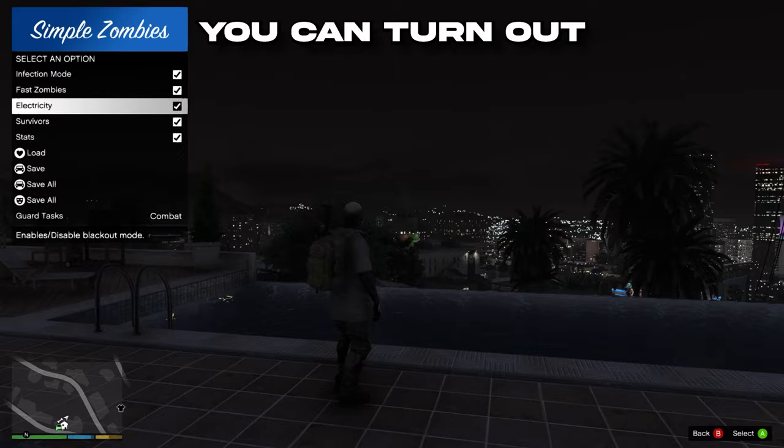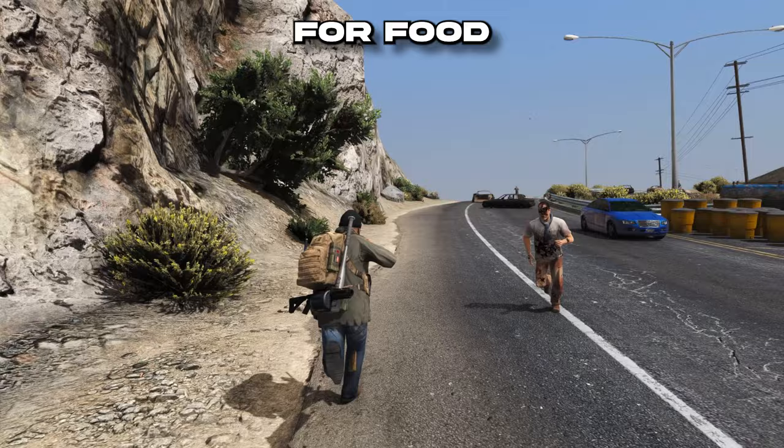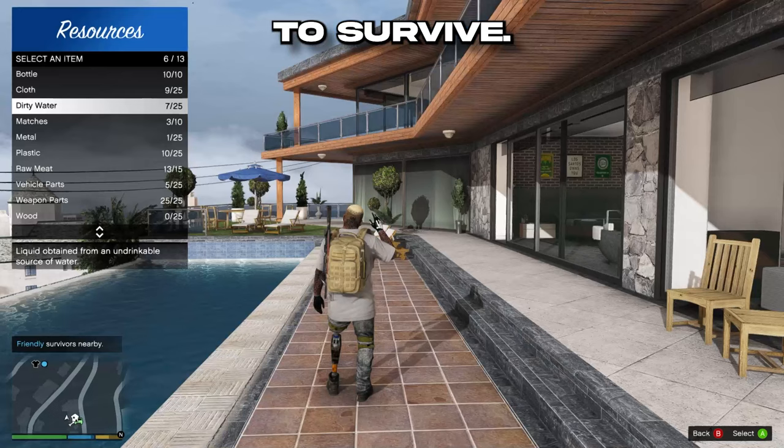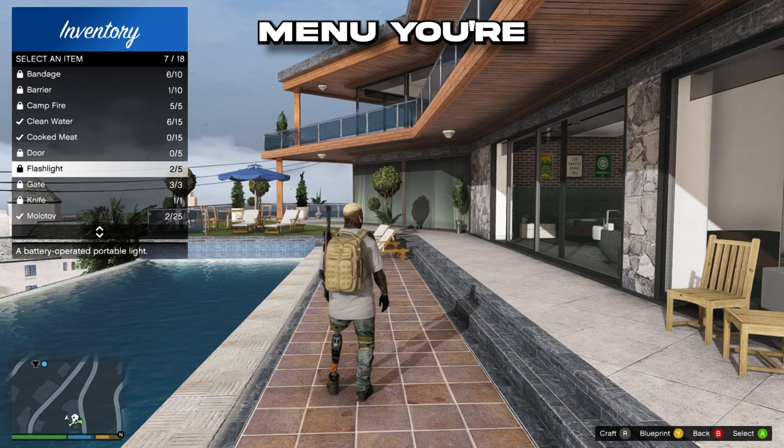Survivors is also an option — it allows you to find survivors on the road, recruit them, and then you have the stats option. This is more of survival settings, so you're going to have to scavenge for food and water in order to survive. You also can craft and build stuff, so by collecting resources either from crate drops, zombies, or other survivors you've killed, you'll gain resources and in the inventory menu you're able to craft various items.